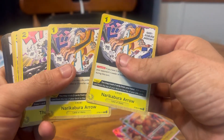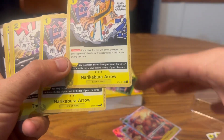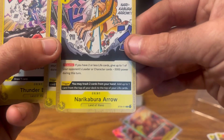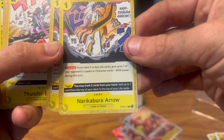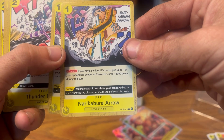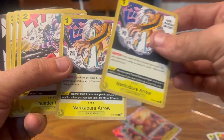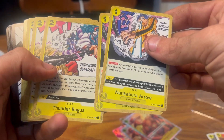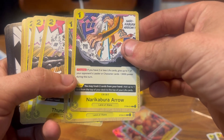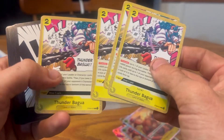These are event cards — the rest were all character cards. This one's an event. Let's read it: 'Replay — if you have two or less life cards, give up to one of your opponent's leader or character cards minus three thousand power during this turn.' So if you're losing, you can take down the power of the opponent's leader. Same thing for this one right here.